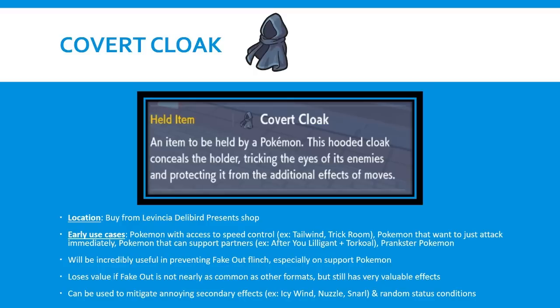I think it's incredibly useful in preventing Fake Out flinch, and also useful to mitigate annoying secondary effects. I am interested to see that if Fake Out is not nearly as common in other formats, maybe this loses a little viability. Just by introducing the item, players are probably a little more hesitant to feel safe clicking Fake Out all the time. I think it will still be prevalent in the metagame, maybe not as much as previous years, but this essentially gives you a feel-safe against Fake Out. I think this item is super good.